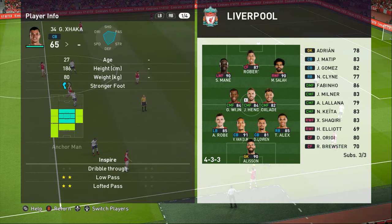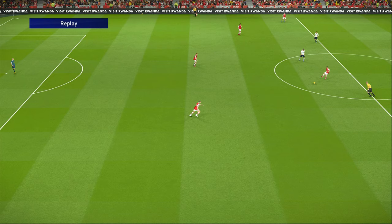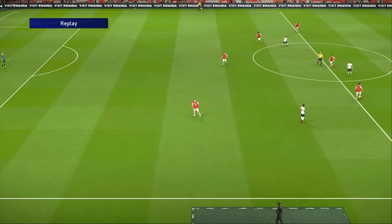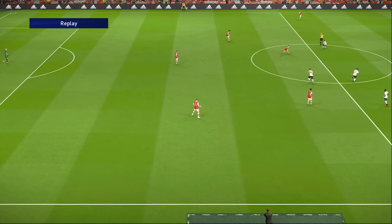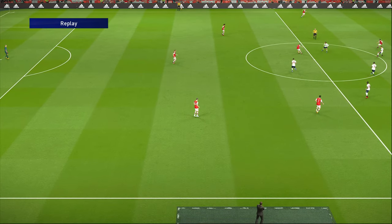The final test is putting Granit Xhaka in defence. He has no playing style while in defence — you can see his anchorman role is greyed out. I want to compare his positioning to the build-up and extra front man players. Xhaka is about to receive the ball and he's roughly in line with Mustafi, suggesting the extra front man moves forward while the build-up player sits in a similar line to someone without any style. Xhaka floats around between David Louise and Mustafi.